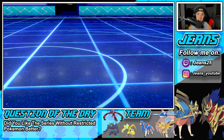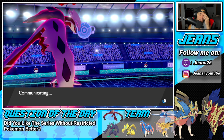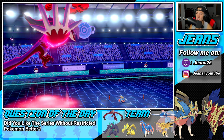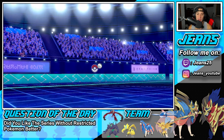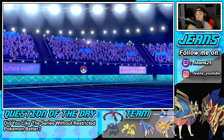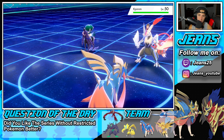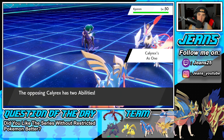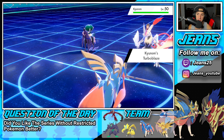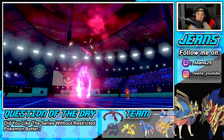The only thing I wish we'd done was set up Light Screen, because against special attackers that could have been huge. But without it I still think we're fine in Battle 1. Calyrex comes out and Kyurem comes out — exactly what I predicted. I'm just going to Sucker Punch Calyrex and Behemoth Blade Kyurem. That's a perfectly fine turn for us.